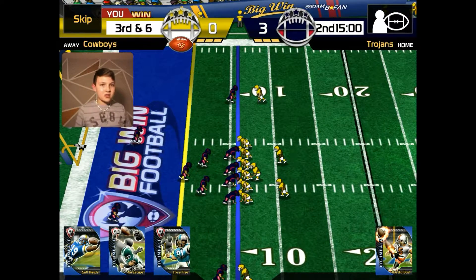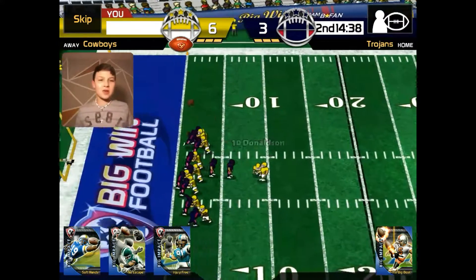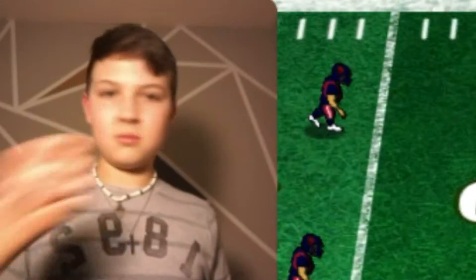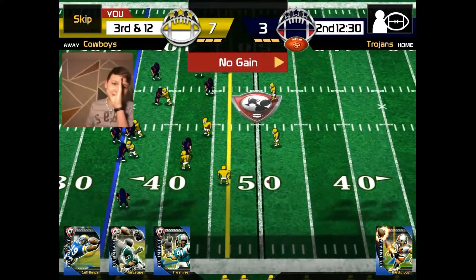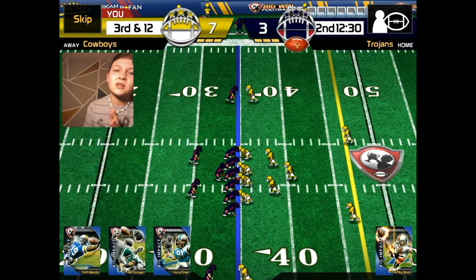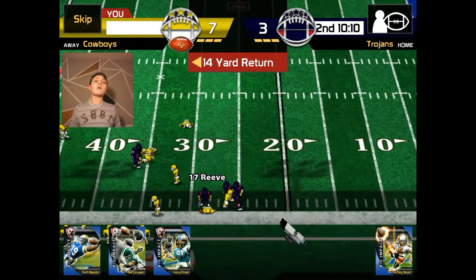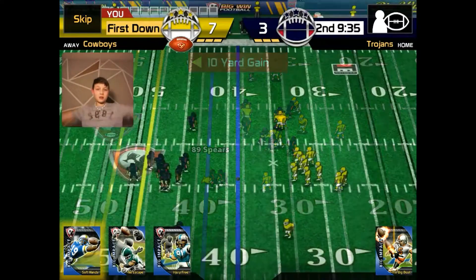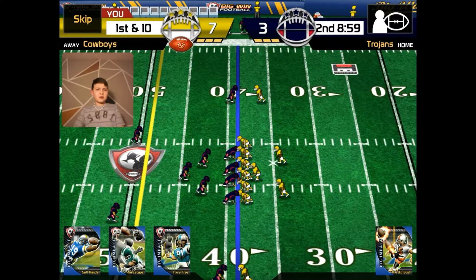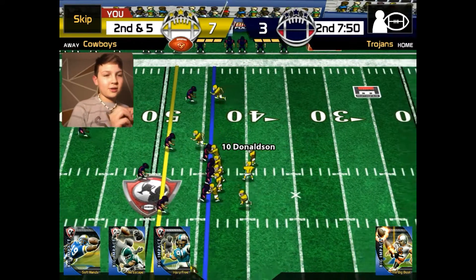Break that tackle — now it's the end. This is third and six, basically third and goal. Yes! We got a touchdown! All right, as we line up for the extra point, hopefully we can get this. We got a loss of two — great. My sister is distracting me. So that's fourth down — please don't fumble it this time. First down! Look at that.